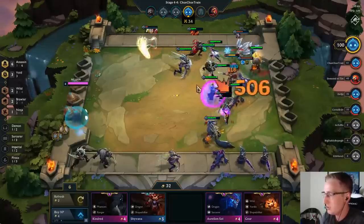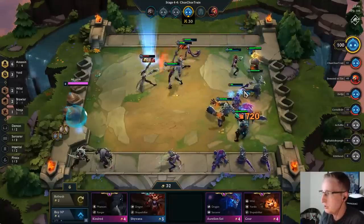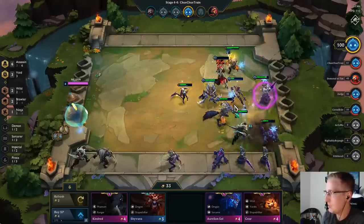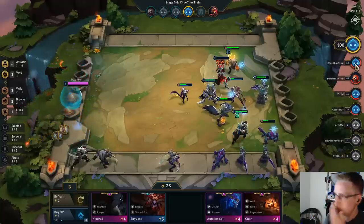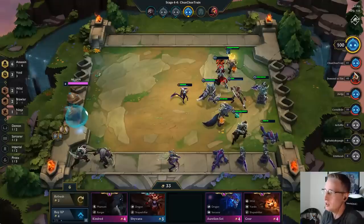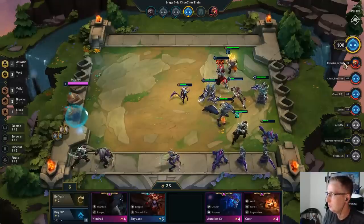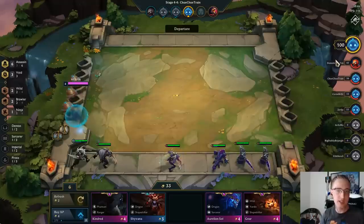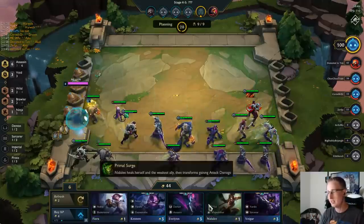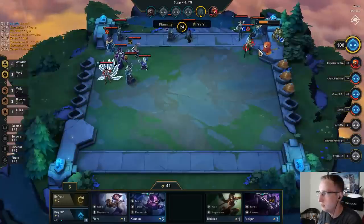For the rest of the game we're going to be looking to re-roll and just upgrade our assassins since we already have a full composition. Let's look at other boards to see who could potentially beat us. I don't think anyone can, but we want to identify anyone with a chance and counteract them. No items, no real threats there.